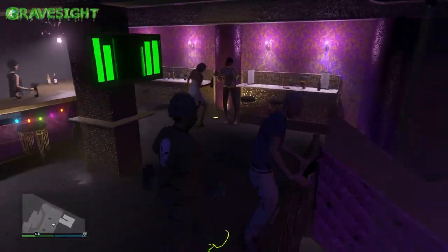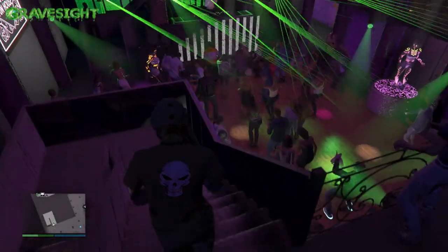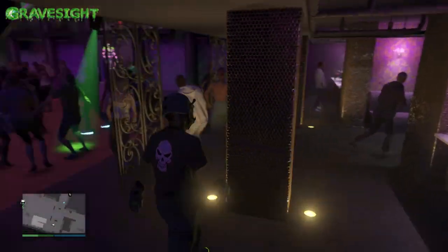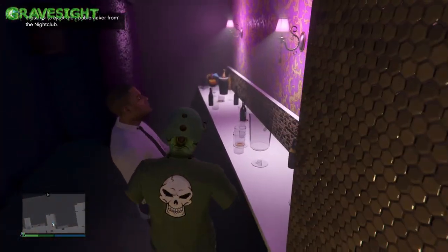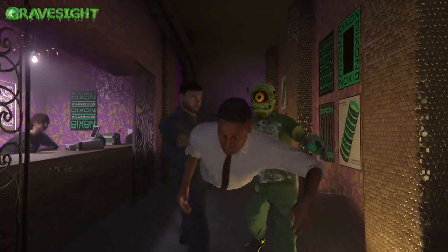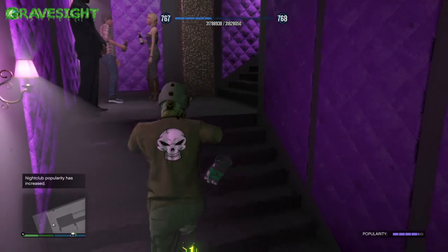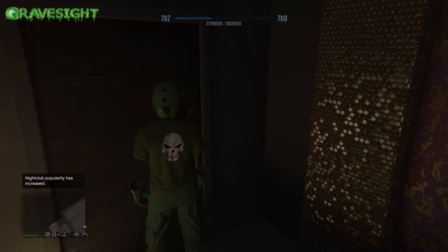By finding this drunk guy and getting rid of him, your nightclub's popularity is going to go up like a fat chunk. We're going to be doing this a few times to show you guys how it works and how much money our safe will be making. Let's find this drunk guy — he shouldn't be that hard to find. There he is. We're just going to go up to him, press right on the D-pad, and throw this guy out. Now we're going to leave the nightclub and walk out the front exit.